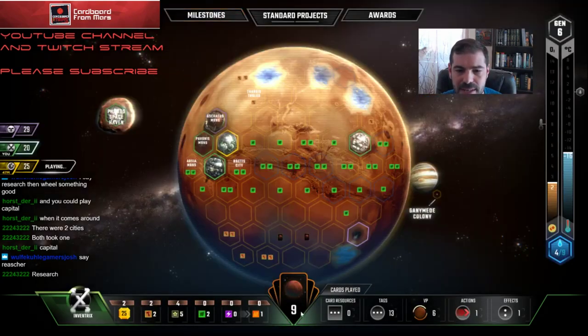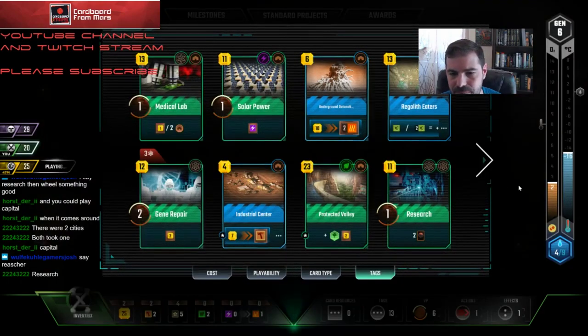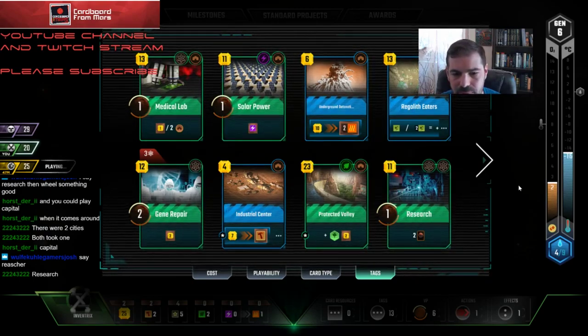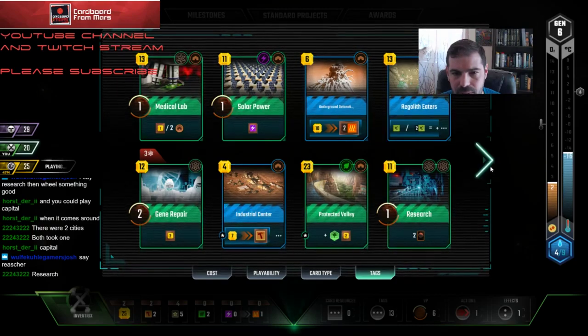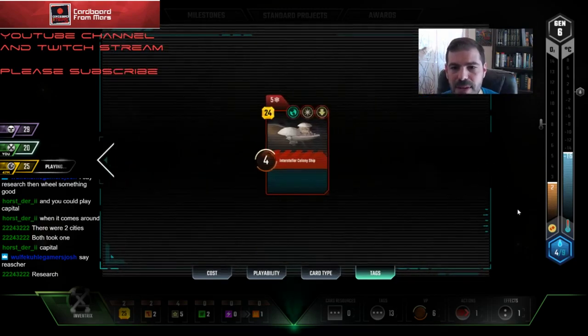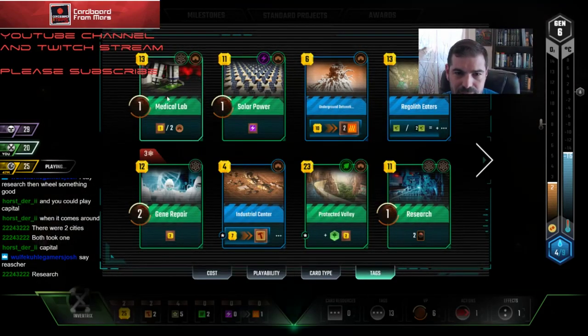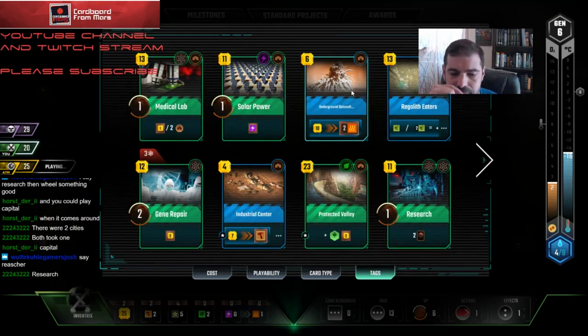I'm up four to three. I'm going to play another one here. I feel pretty comfortable I'm going to be able to win the Builder fight — I'm going to be at five and I've got three cheap ones here if I need them.